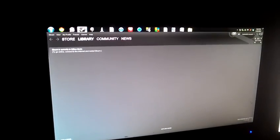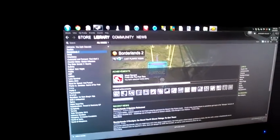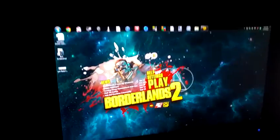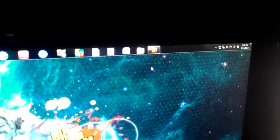We'll go to my library and find Borderlands 2 right there. We'll play Borderlands 2, which will bring up the Borderlands 2 launcher. What we're going to do is pin Borderlands 2 as a program to the taskbar, so if I close it, it still stays there.